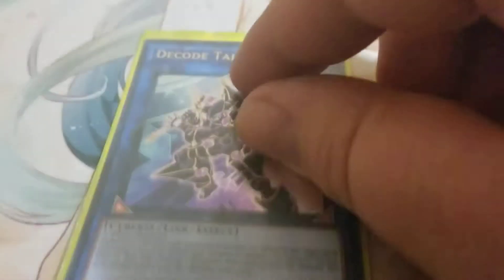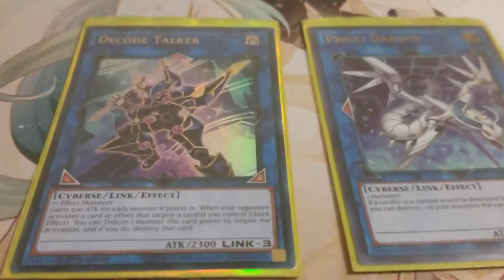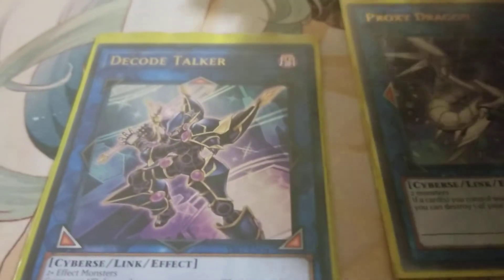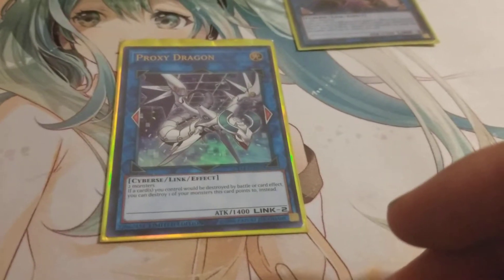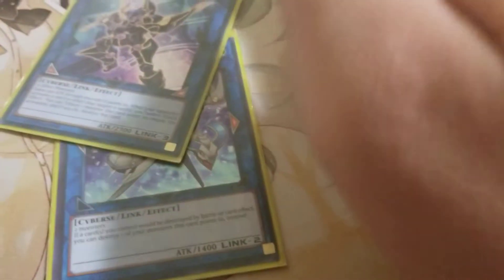Going into the extra deck. We have two Link monsters: Decode Talker and Proxy Dragon. Decode Talker is so broken — it gains 500 attack for every monster that points to it, putting it up to 3300 potentially. Whenever your opponent activates a card or monster effect that targets a card you control, you can tribute one of the monsters it points to. And Proxy Dragon — I like to use this if you have Decode Talker out as your extra deck zone. Bring out Proxy Dragon and it gives you that extra middle zone as well. If any card you control would be destroyed by battle or card effect, you can tribute one of the monsters it points to. The only drawback is Proxy Dragon only has 1400 attack, but it's still very, very useful.